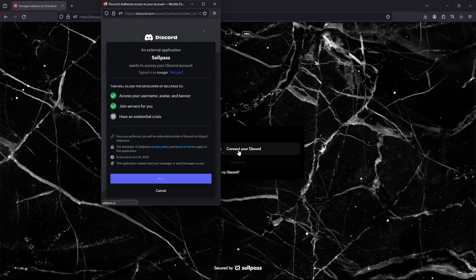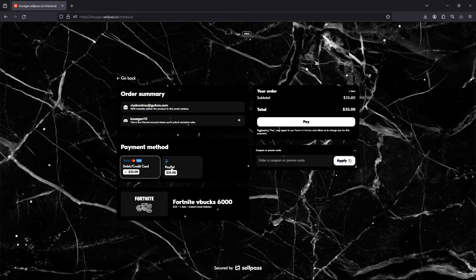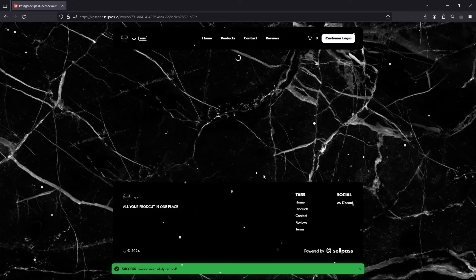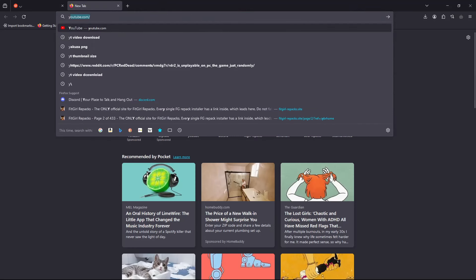Authorize it — the authorization is done. You'll see your username here, press continue, and then pay. When you pay, you're going to get an invoice. Please take a picture of it so you can send me on my Discord.